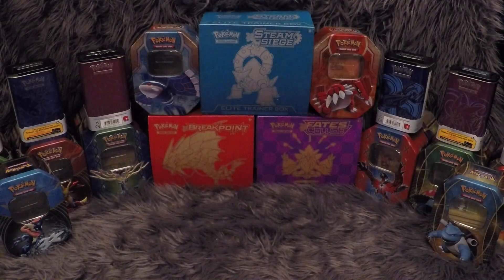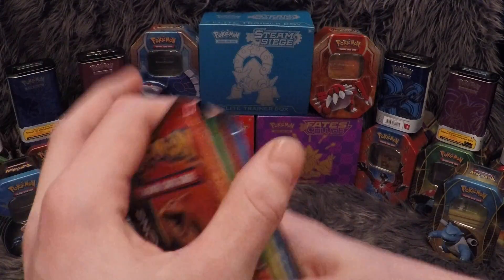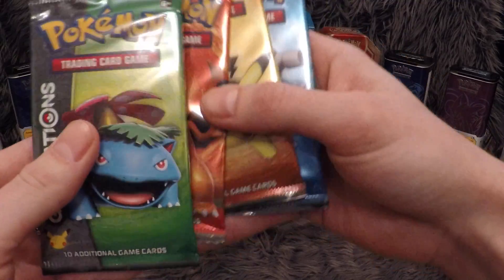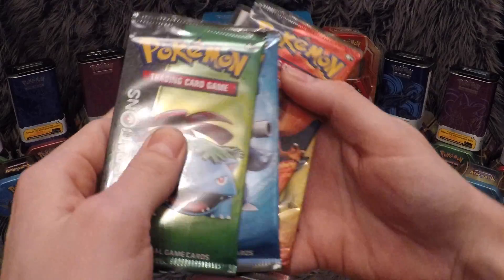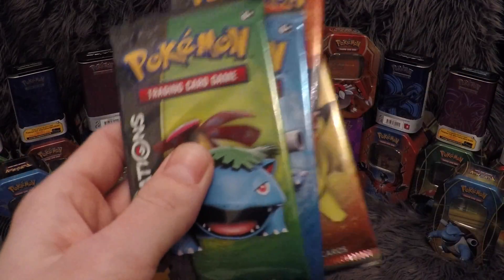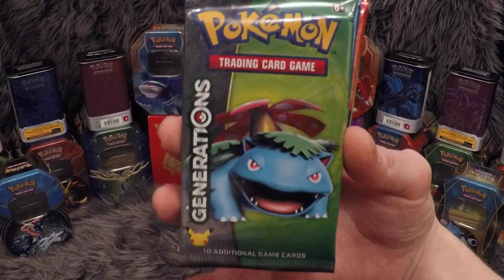Without wasting too much time, we'll take these four packets and do them in order: Venusaur, Blastoise, Charizard, and then the Pikachu. The code card — if you can see that in the video you can have it; if not, we'll put it in a giveaway at some point.